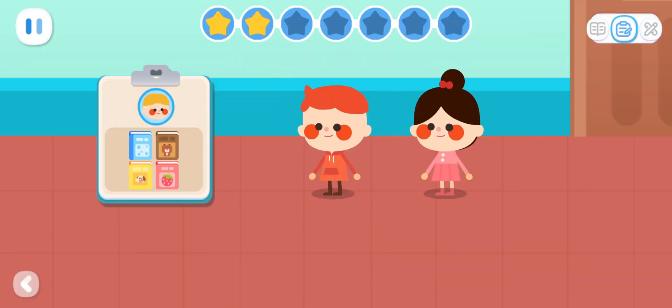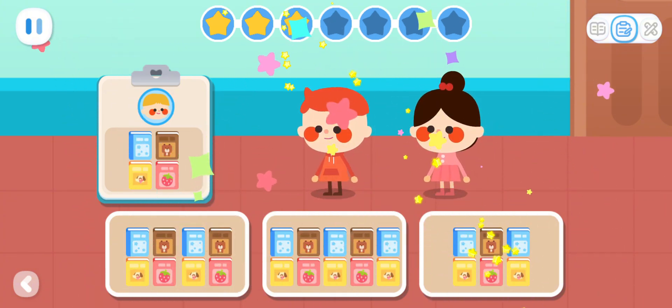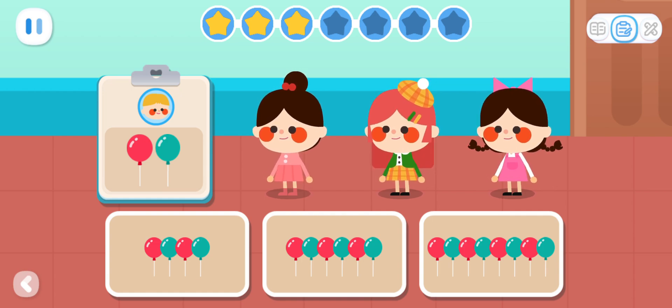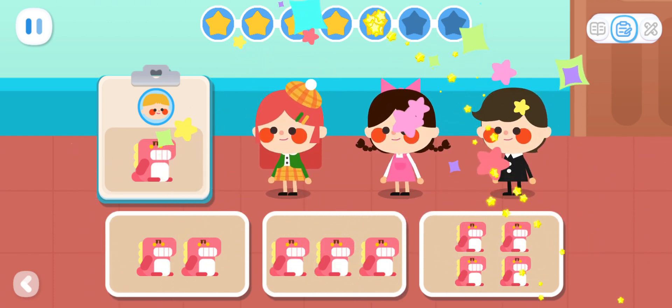Advanced Exercises. Each kid wants four books. How many books are needed for two kids? You got it! Each kid wants two balloons. How many balloons are needed for three kids? That's it! Each kid wants one toy. How many toys are needed for three kids? You got it!